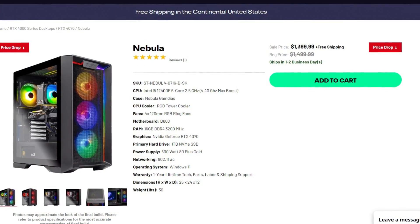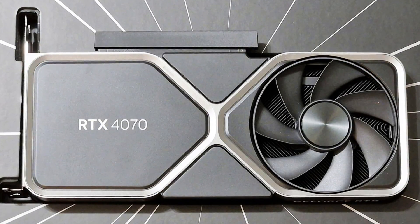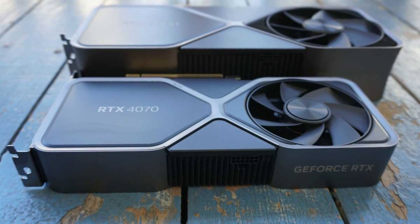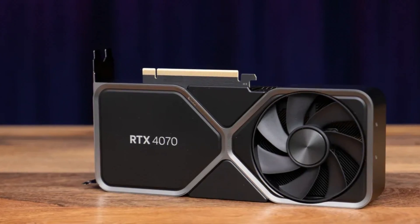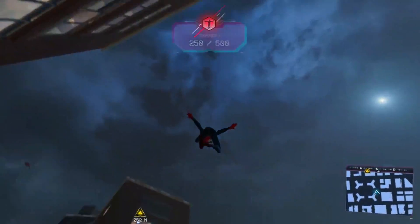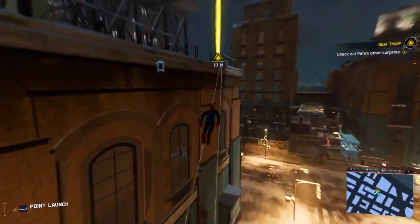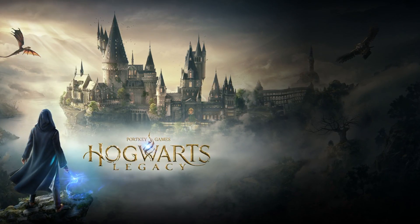For just a handful of extra bucks, there's another Nebula on sale where you get the RTX 4070, which is much better in performance than the 4060 Ti. This is a 1440p GPU that can also handle 4K depending on the game and settings — at 1440p you can run everything, even on ultra. You also get more VRAM: the 4060 Ti has 8GB, while here you get 12GB. Having 12GB of VRAM in 2023 for 1440p and 4K gaming is becoming a must, as new and upcoming AAA titles use a ton of VRAM — like Hogwarts Legacy, which consumes a lot of it.